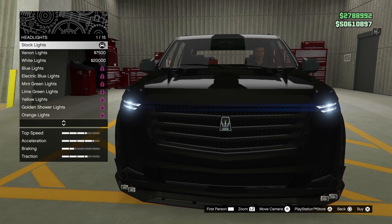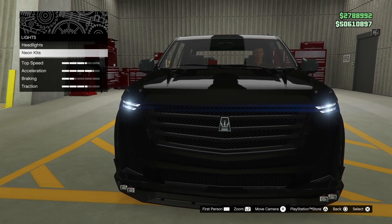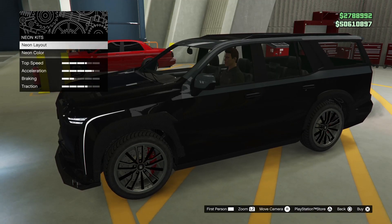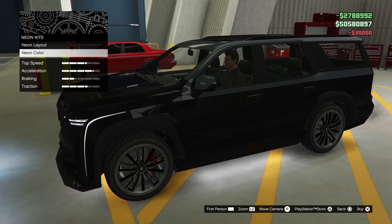Lights? Save the headlights for when you're done with colour. Let's do neon kits though — lay on layout, front, back and sides. That's what you want to do there, Kurt. What about the neon colour? Save that for when you're done with colour.